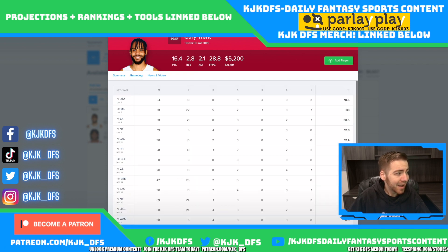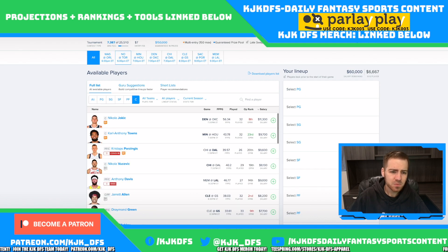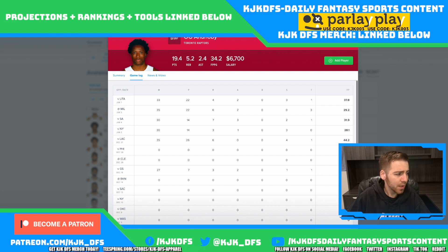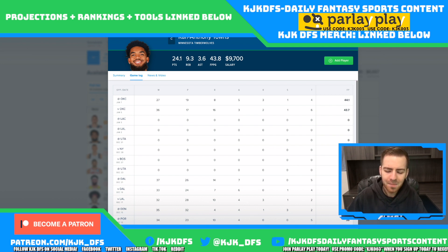Anunoby at 6.7, Mo Bamba at 5.9 — too cheap. Scotty Barnes at 6.3 — these Raptors guys are just really too cheap on FanDuel. They all play in the mid-30s in minutes, are good FanDuel producers, and they're taking on a New Orleans Pelicans team that's just not good defensively. Carl-Anthony Towns at 9.7 grades out as a pretty great play on FanDuel — I like him quite a bit more on FanDuel than on DraftKings. I might go against my typical rule and get pretty heavy exposure to Carl-Anthony Towns.